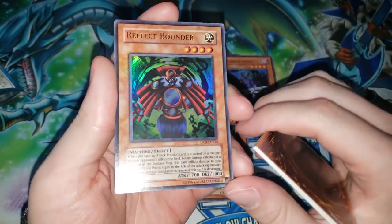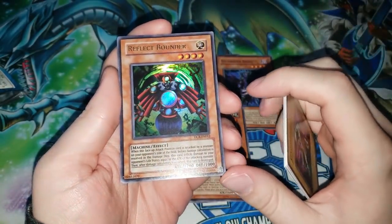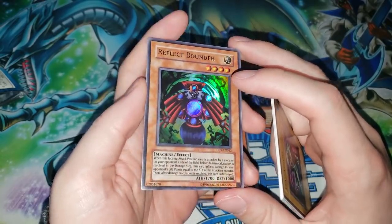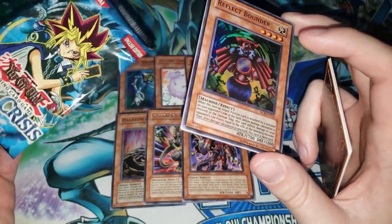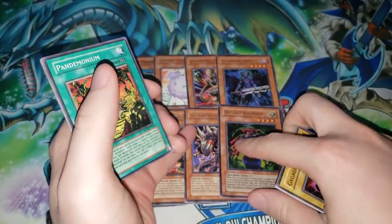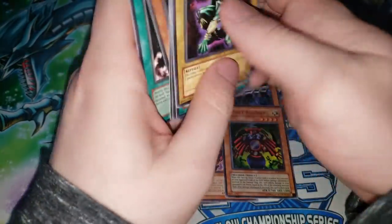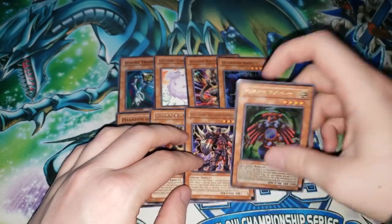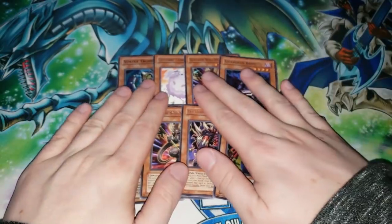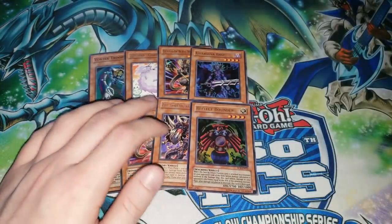Oh wow — we pulled a Reflect Bounder out of a Dark Crisis pack! Keep in mind this is not like pulling a Reflect Bounder out of a Legendary Collection version of Dark Crisis — this is an actual old school, unlimted edition Dark Crisis pack. We just pulled a freaking Reflect Bounder. These openings are so much fun. Pandemonium, Final Attack Orders, Pandemonium Watchbear, and Falling Down. Man, I can't believe we pulled a Reflect Bounder. These special editions are just crazy so far. It is really cool having the different set in your special edition so you get to see some older cards.